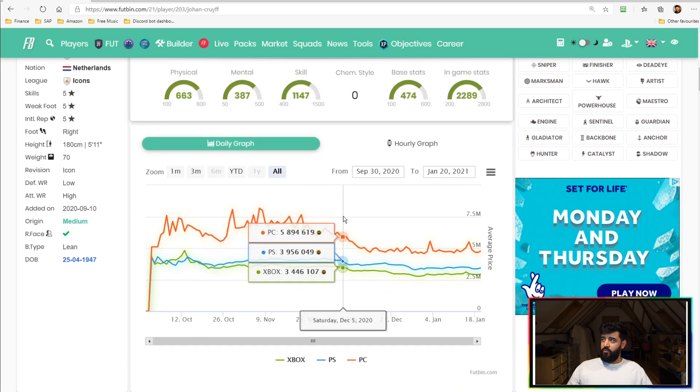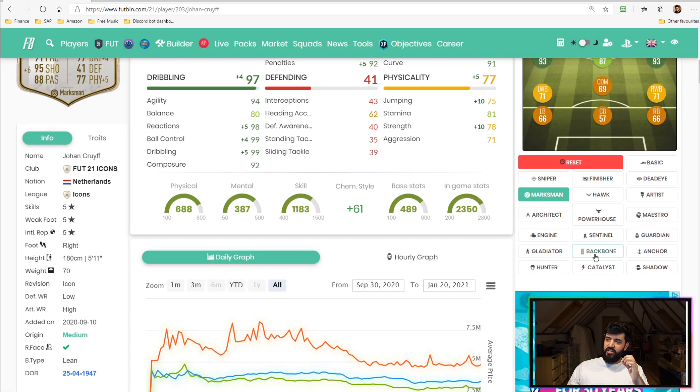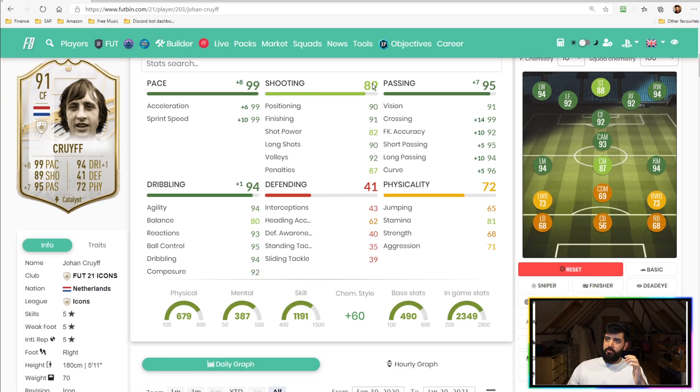I got a request for the best chemistry style. I suggested a few earlier, but my final recommendation: put a Catalyst on him to boost pace and passing, and play him at the number 10 slot. You will not be disappointed — he'll get a lot of goals, a lot of assists, and he'll be the best player in your team. That would be my recommendation: Catalyst, number 10 slot where he's rated 93, or winger positions as well. Hope you guys enjoyed this review — if you did, please smash that like button. Until next time, I'll see you all in a bit.